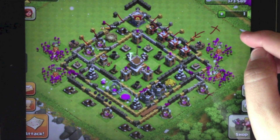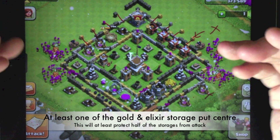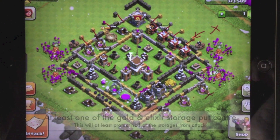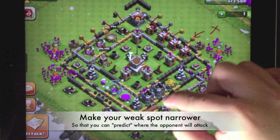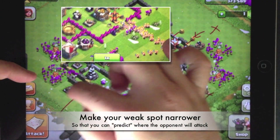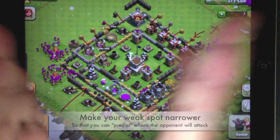It's better to put them within the walls, and I'd suggest moving the gold storage and elixir storage to the center as well — that will make them much easier to protect. I notice you've placed some traps at the bottom, which is good, but it's best if you focus on one side of the base as the weak spot and place the traps inside there for more effectiveness.